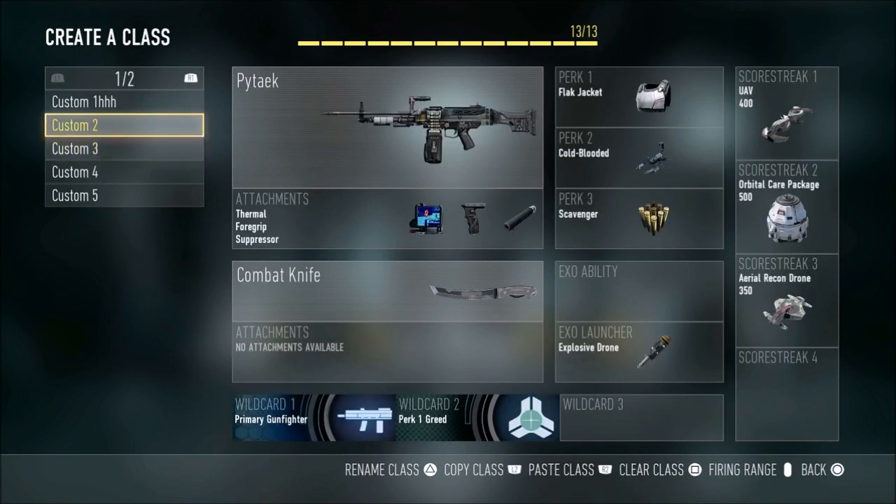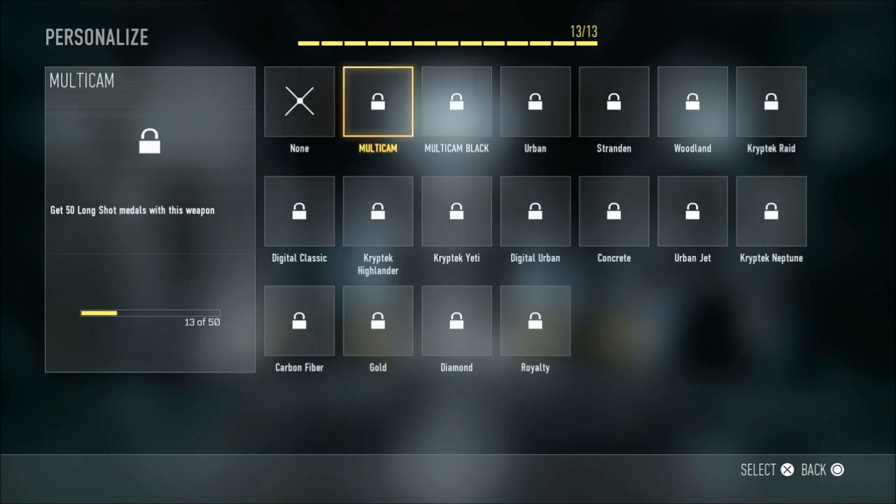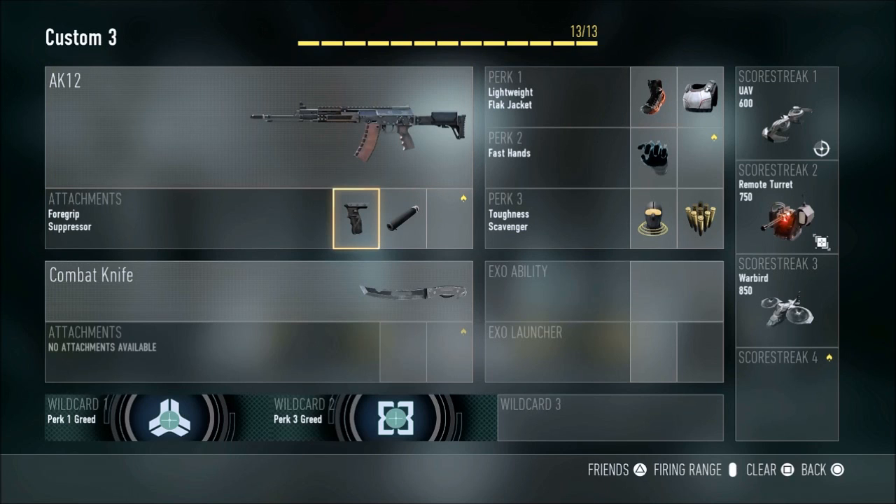So what I'm doing is I'm starting off with the AK-12. Now look at this — I'm never going to get a camo, these things are way too high. I'm starting off with foregrip and suppressor. For my perks, I'm going to use Toughness, Scavenger, Lightweight, Flak Jacket, and Fast Hands. I'm not using any type of Exo Ability or Exo Launcher.